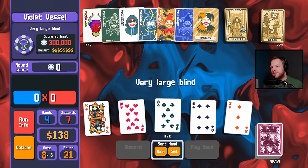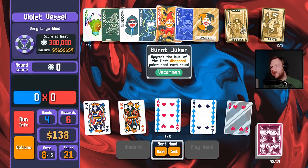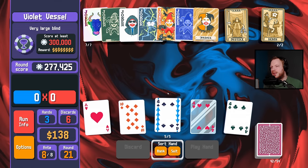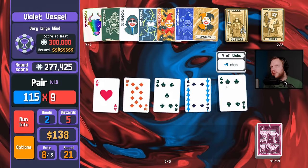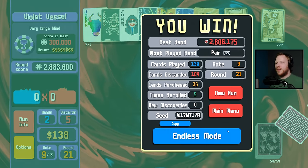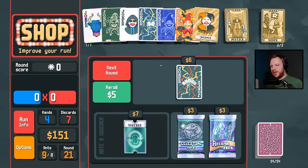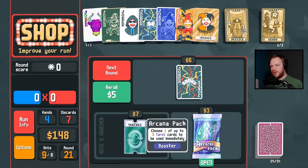Very large blind. I didn't mean to discard high card — it's fine, these things happen. I did confuse myself, but grand scheme, not the biggest deal. Alright, let's go endless. Mercury. Speaking of which — Mercury. Arcana. More money for the Bull.